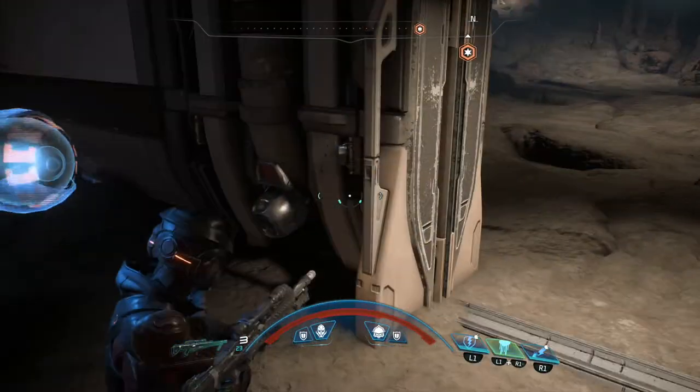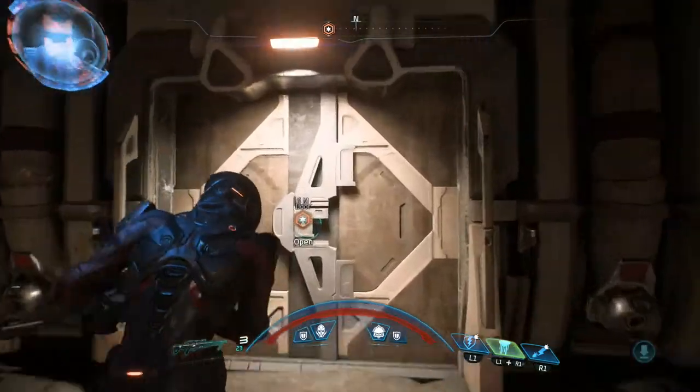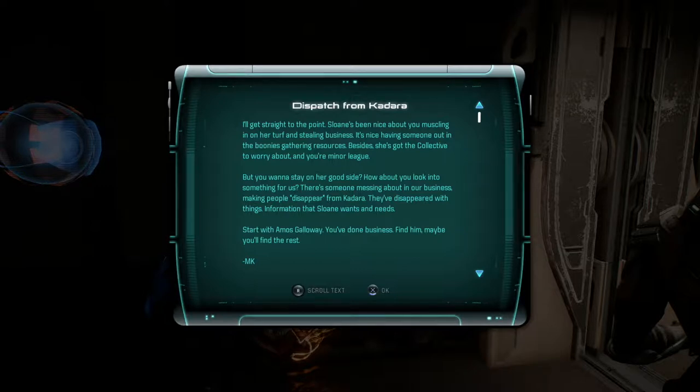Black widow in hand. Anyone here? There's a data pad: 'There's a rat in the system, I want this rat caught — double the rations for anyone that does it.' Another data pad — dispatch from Kadara: Sloane's been nice about Merry Wether muscling in on her turf, but to stay on her good side, look into someone messing about in business, making people disappear from Kadara — start with Amos Galloway. Interesting.